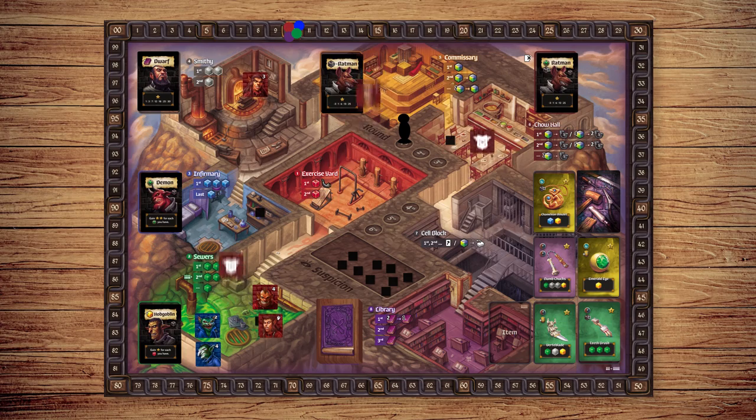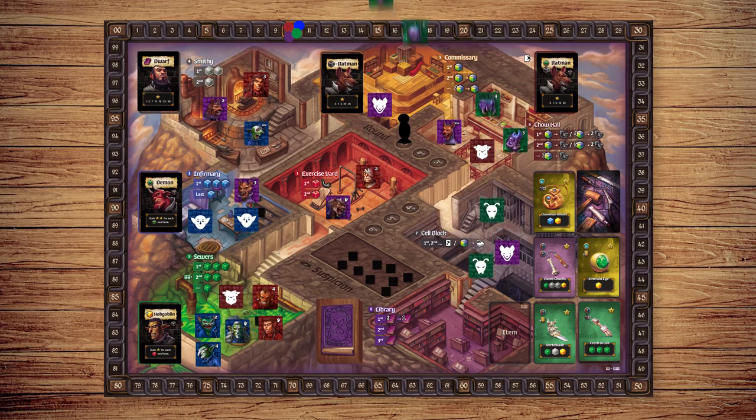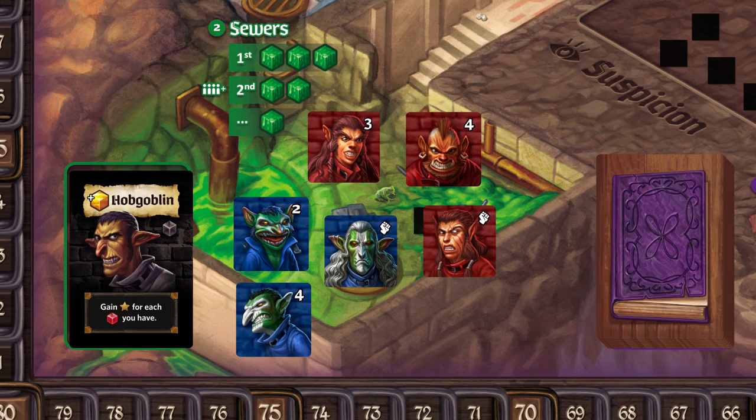Lockup is played over six rounds, and each round is split into three phases: 1. Roll Call Phase, 2. Lights Out Phase, 3. The Patrol Phase.